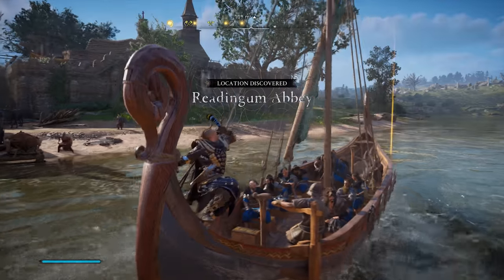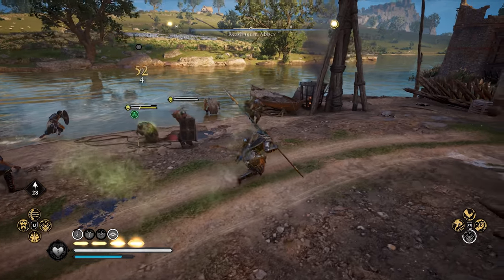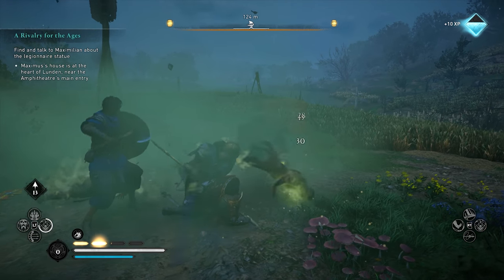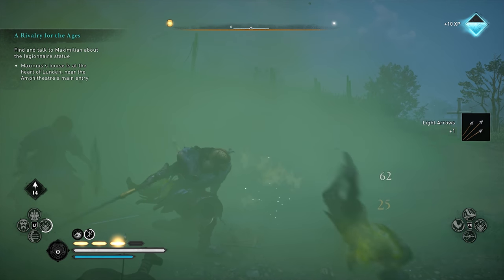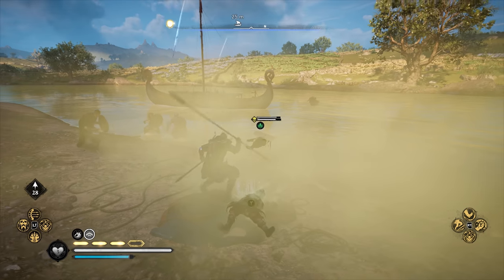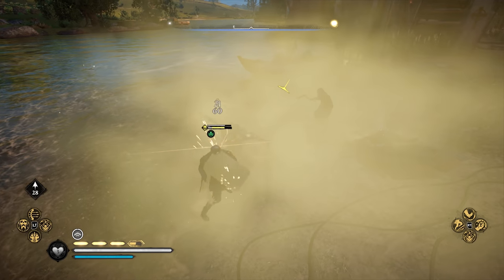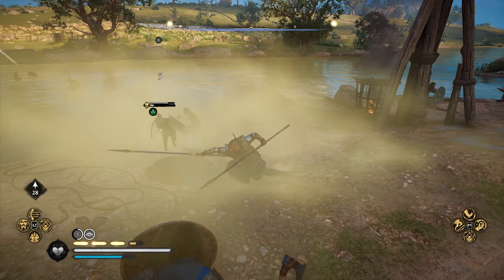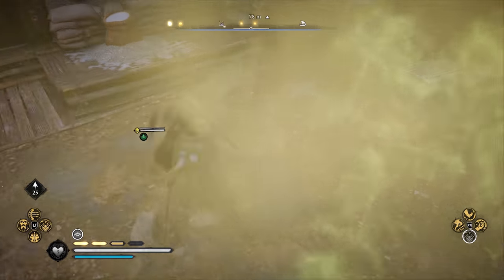First up, we have the Viper play style, which we've named after the character from Game of Thrones who uses a spear in combination with poison. Out of every weapon type we tested, spears came out on top for us by far for pure effectiveness. Spears have ridiculous reach and great speed. This remains the case when you start dual wielding two spears, which is part of the progression for this play style, achieved by the special skill called heavy dual wield.